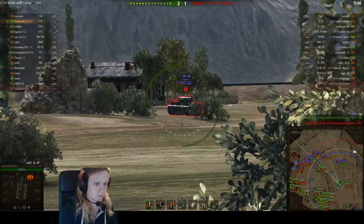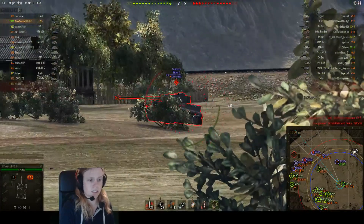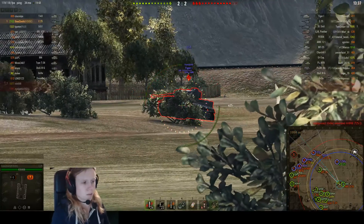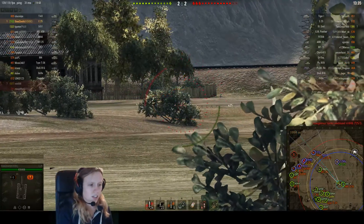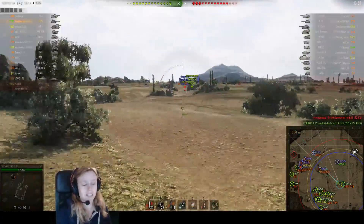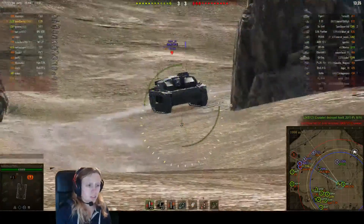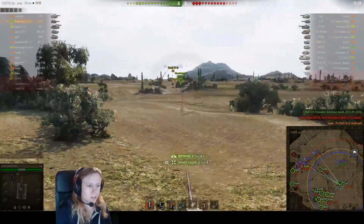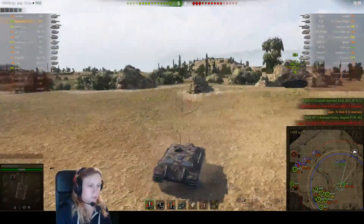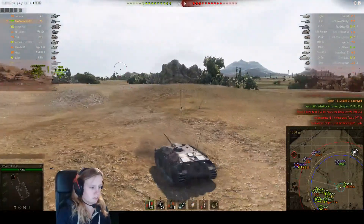He tried to track that tank, and that was a really good choice. Because if the tank is tracked and other tanks are shooting it, you get some assistant damage. Don't forget — assistant damage is really important as well. WN8 only says something about your damage, but assistant damage says something about your game too, because you can get good XP because of that.